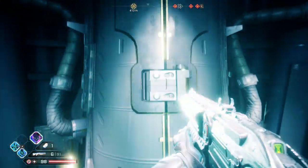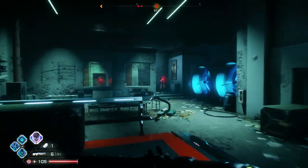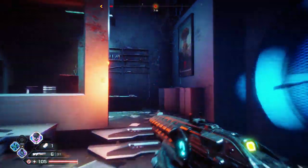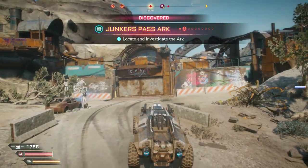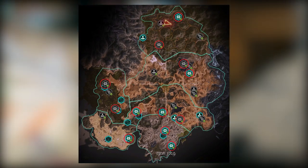Arcs are pods scattered across Rage 2's wasteland, and they grant you new nanotrite abilities and weapons, both of which are key to the best part of the game: combat. You'll get four arcs marked on your map at the outset, but you'll have to uncover the locations of the rest on your own. You can see their locations on this map, so pause if you need to.